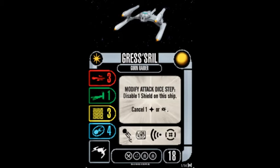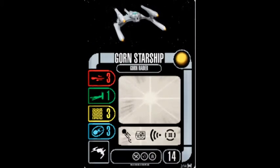The special ability reads: Modify attack dice step — disable one shield on this ship and cancel one hit or one critical hit. The generic ship loses one shield and one crew upgrade and costs only 14 points.